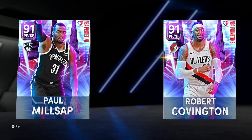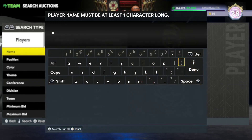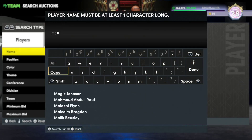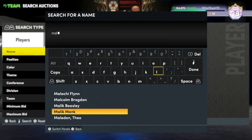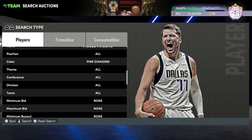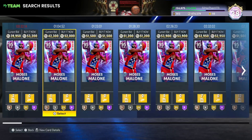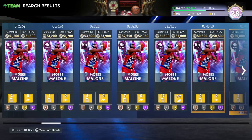They're very similar price so I've got to put both of them on the list. Then we've got what might be the most important or most expensive player — I forgot this card — it's Moses Malone. He's around 50-ish K and he doesn't suit my play style, but he is just like a way better Dwight Howard. He is one of the best centers in the game, no question about it.